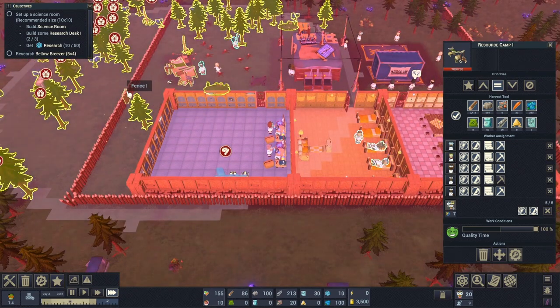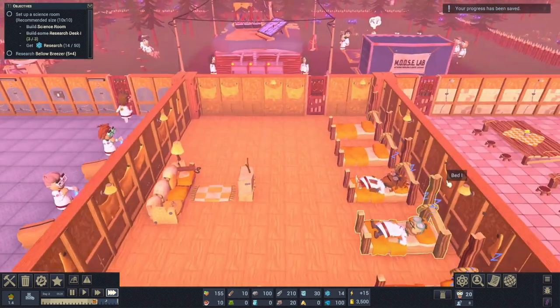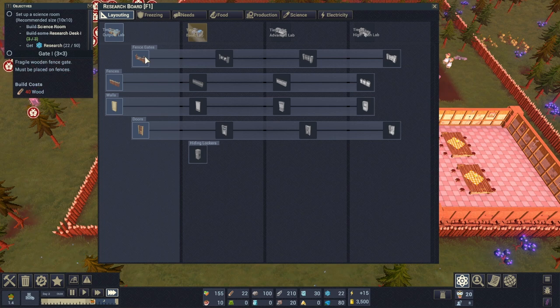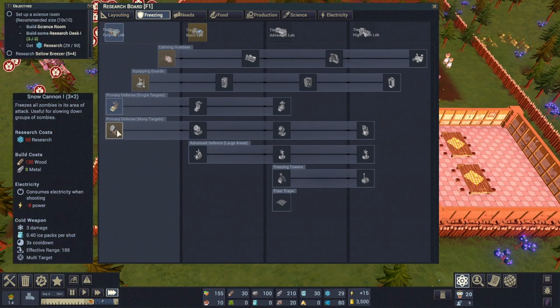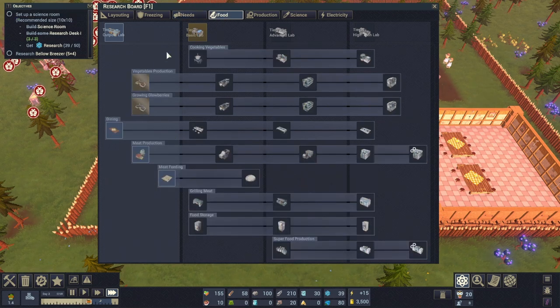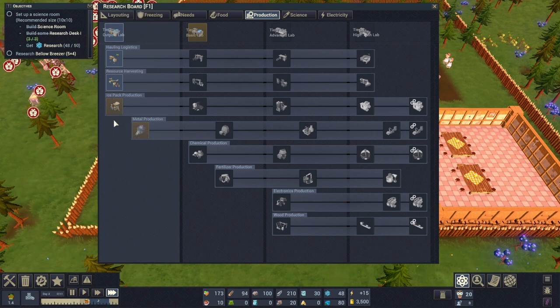We're at 9 or 10 out of 50 research points, people are working hard. It's morning now, and some people did actually sleep - that's good. We've got all three research desks, waiting for research points. Looking for the bellow breezer in the research tree - found it under conduction. A bellow breezer is a slow and crude method of freezing water to create ice packs. We need 50 research for that, which we are almost at - and we got it!